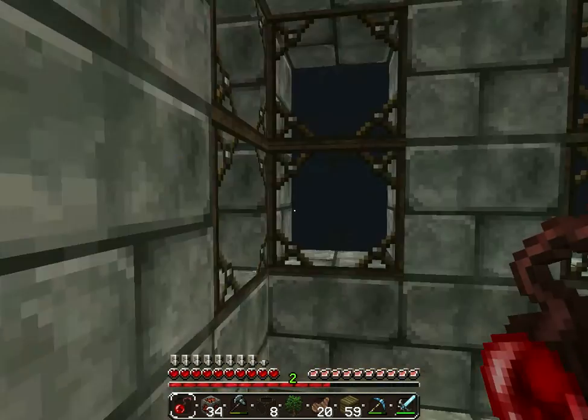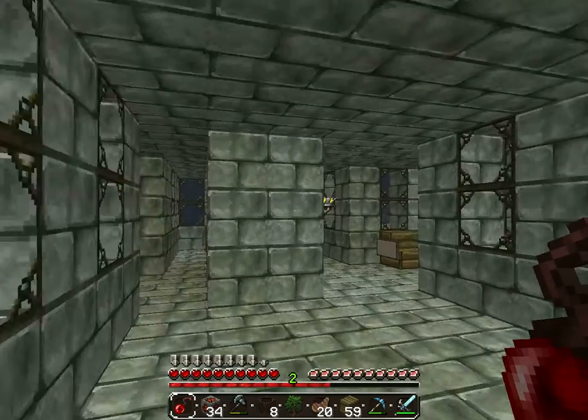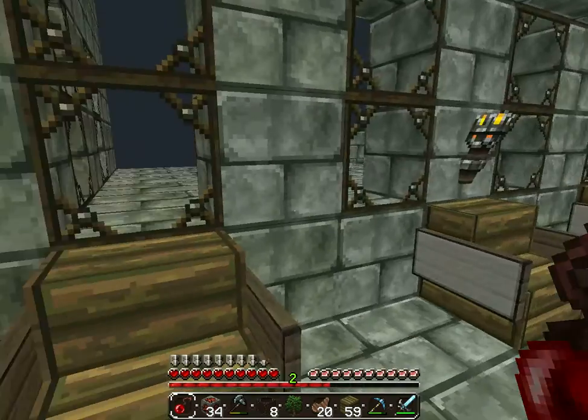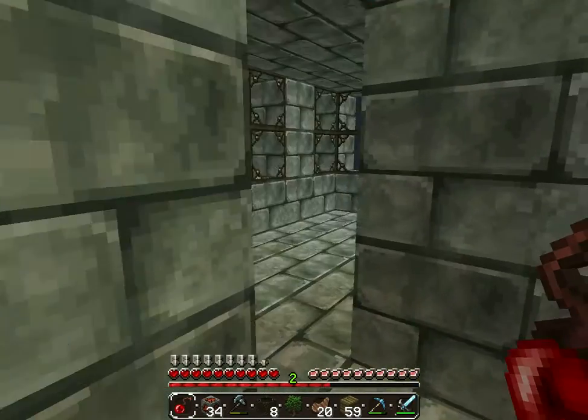Let's go upstairs. On the first floor we have some sitting areas and some windows that people can look out. I'm not really creative in this aspect.